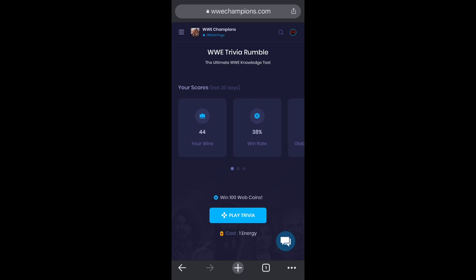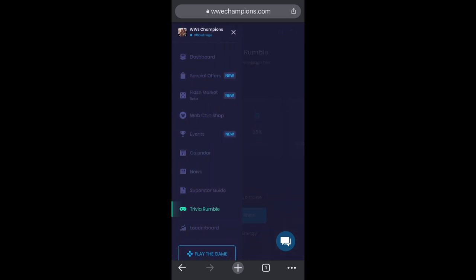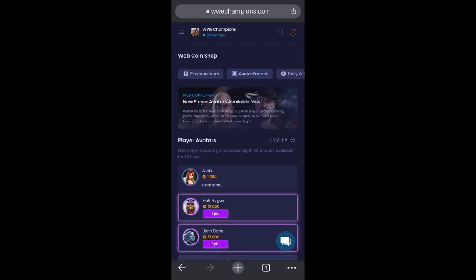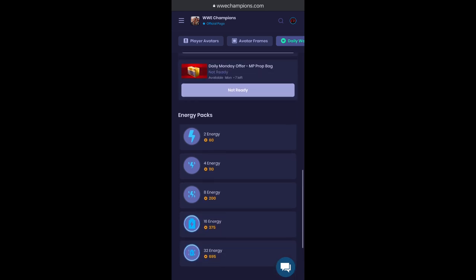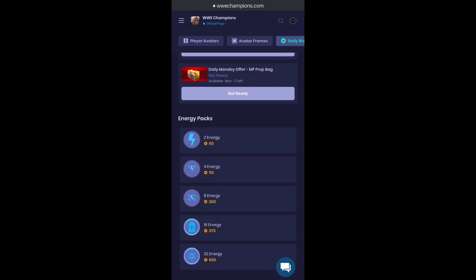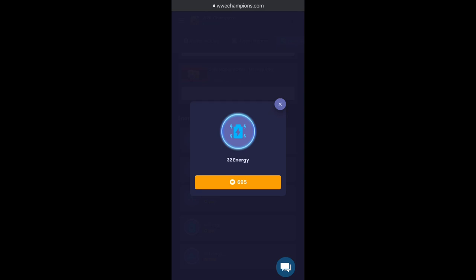How do you get energy? Go to the web coin shop and with your web coins, scroll all the way down to the bottom — there are energy packs. The best deal is to buy the 32 energy for 695 web coins. You buy this one, you win seven games of trivia, it's paid for itself. And if you win all of them, that's 3200 web coins that you've paid 700 for.